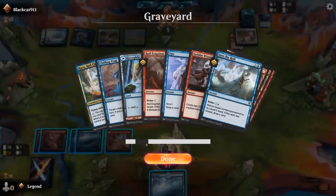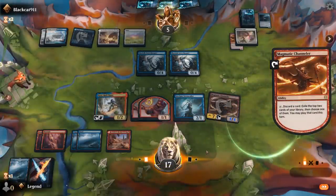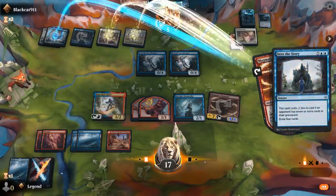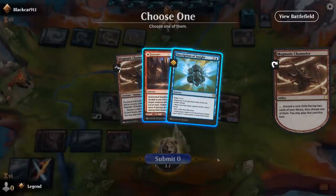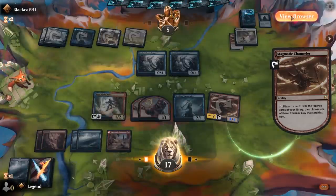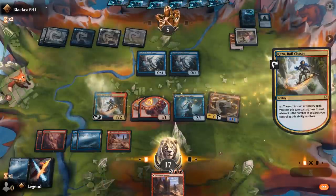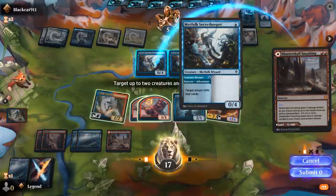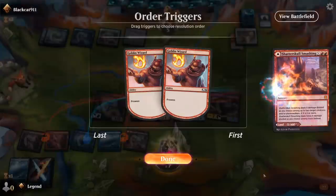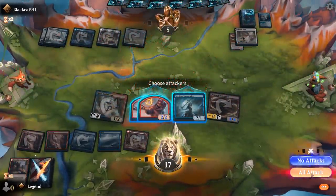Opponent milled only one copy. Anything that enables prowess is also quite valuable. Opponent taps out for Into the Story. Shatter Skull Smashing and Inscription — Smashing can clear the two Secret Keepers and that should be lethal.